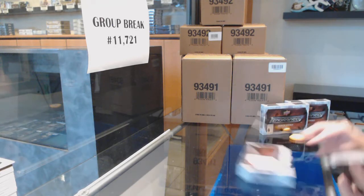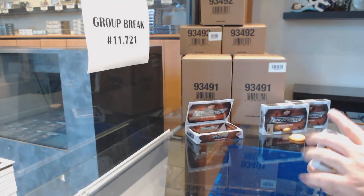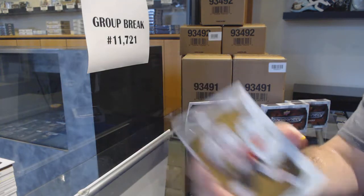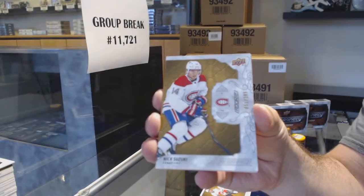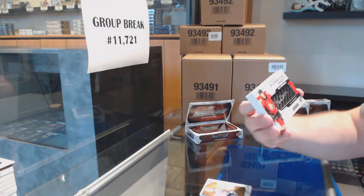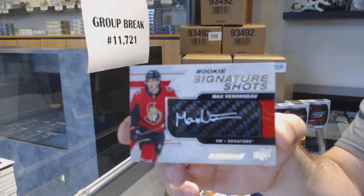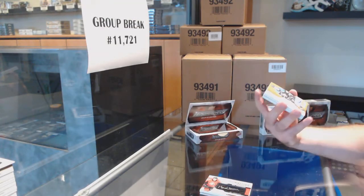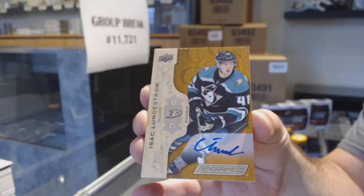I'm excited — hopefully to get some Gordie Howe stuff. I would love to get a carved in time signature of Gordie, or the dual — I'll take the dual. We got a Calgary Flames Johnny Gaudreau. Suzuki for the Montreal Canadiens, the 299. For the Ottawa Senators signature shots, the 249 — Max Verano. Max Verano. We've got a last year's rookie auto — Isaac Lundestrom for the Anaheim Ducks.